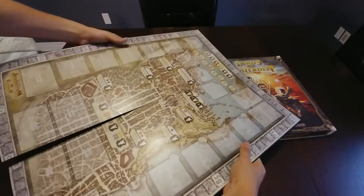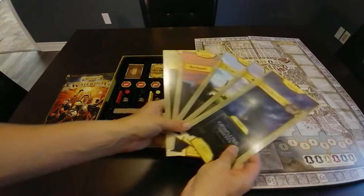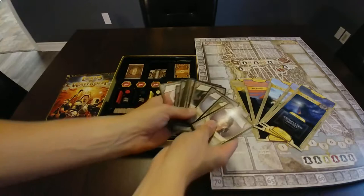During the course of play, you may gain points or resources through completing quests, constructing buildings, playing intrigue cards, or having other players utilize the buildings you have constructed. At the end of 8 rounds of play, the player who has accrued the most victory points wins the game. This game is currently ranked 44 on BoardGameGeek.com, designed by Peter Lee and Rodney Thompson, published by Wizards of the Coast.